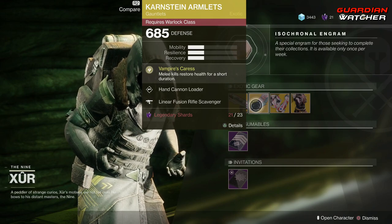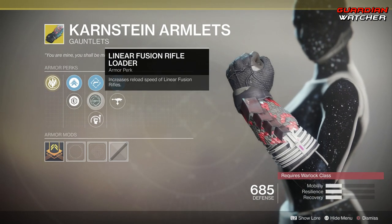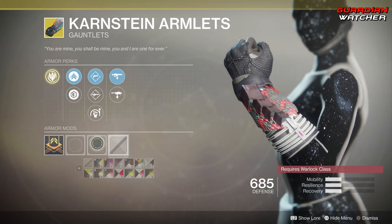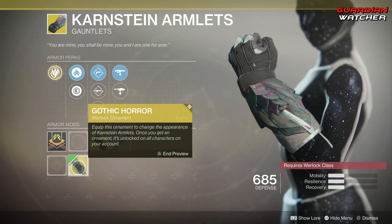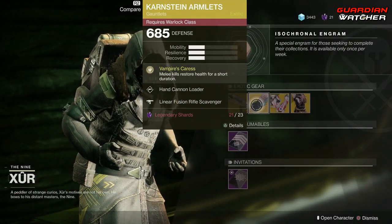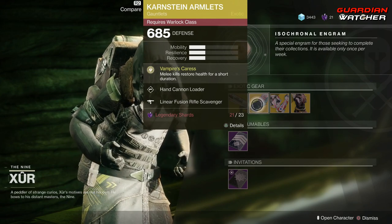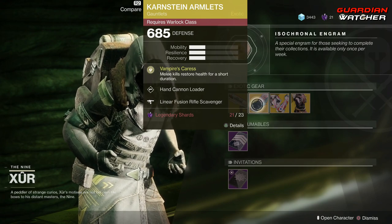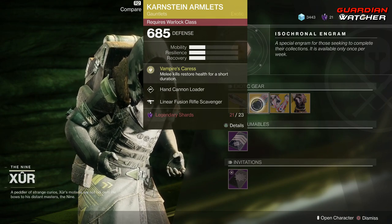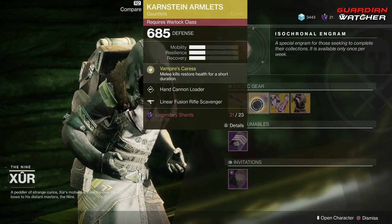Next is the Converstein Armlets. The intrinsic perk on this is Vampire's Caress, which melee kills restore health for a short duration. Then we have Hand Cannon Loader, Linear Fusion Rifle Loader, Momentum Transfer, Linear Fusion Rifle Scavenger, as well as Rocket Launcher Scavenger. And this has an ornament called Gothic Horror — the ornament doesn't come with the exotic, but it shows that it does have one, and it looks pretty badass. This is definitely in the top 10 exotics for Warlocks. You can use it on any subclass, so it doesn't matter which one. It works really well in PvE and PvP. I'm going to give it a Tier 2 in PvP, and probably a Tier 1.5 to even a Tier 2 in PvE, because you can melee adds and constantly keep the effect going. Definitely a good exotic to use.